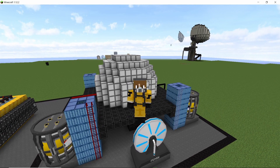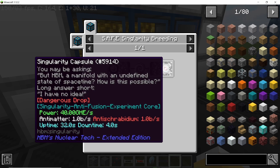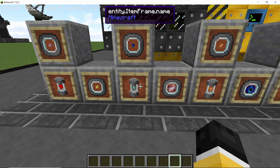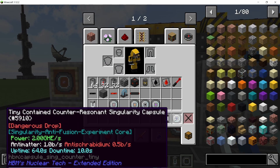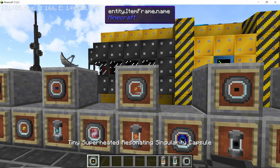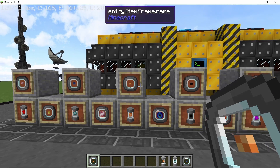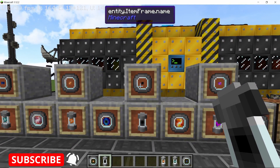That is how this reactor runs, but it can also breed singularities. The very first thing you craft is a tiny singularity capsule, and as it keeps running inside this reactor it will convert into a normal singularity. This normal singularity can then be used to craft a counter-resonant singularity, which is then breeded again in this reactor. Combining with a tachyon capsule you can form a superheated resonating singularity, and you follow this process until you reach the final stage — the quasar.